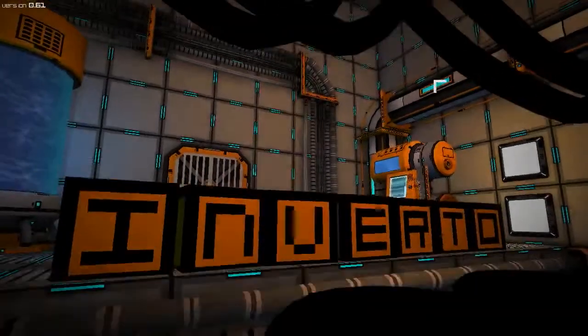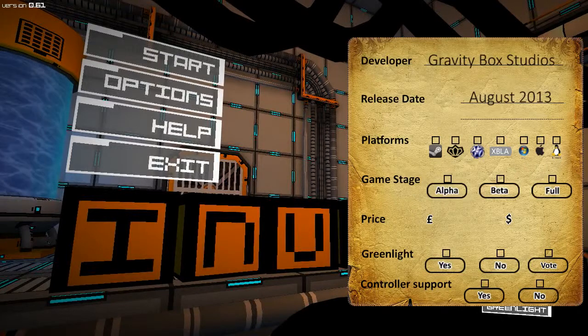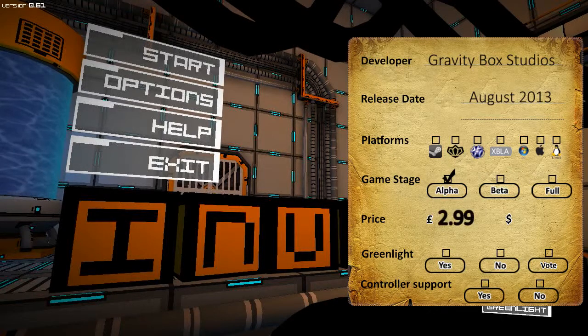Hey guys, let's check out Inverto. What is this? It is a game by Gravity Box Studio released in August 2013. It is still in the alpha stage and it is looking for alpha funding. The price is £2.99 GBP or $4.99. You can get it from Desura or straight from the website, and all those links are down below.